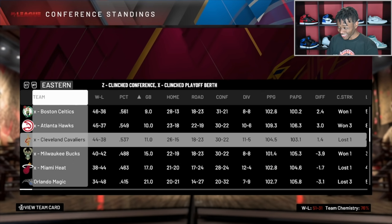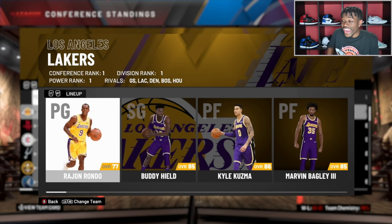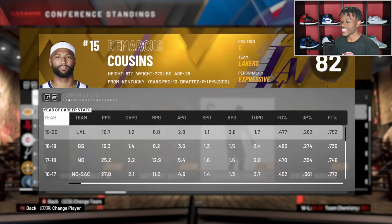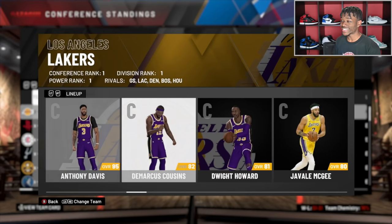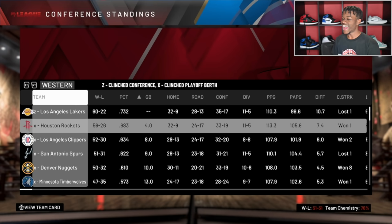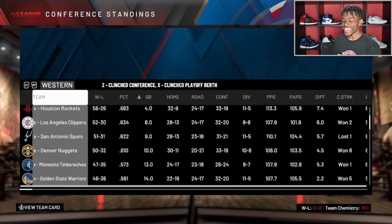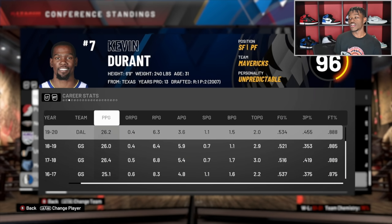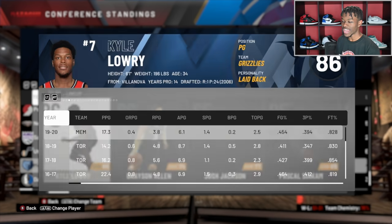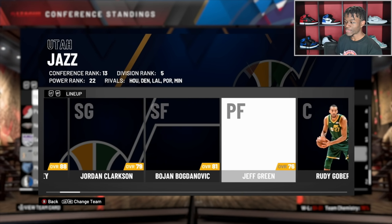Out West: the Lakers — Rondo, Buddy Hield, Alex Caruso, Marvin Bagley, Anthony Davis — the best record in the entire league. I definitely wouldn't expect that but they did it, four straight centers in their rotation. The Rockets are still pretty good with Damian Lillard, CJ, and Jimmy — that may be my favorite to win it all. The Clippers still there with Jrue Holiday. The worst team? Dallas Mavericks with Kevin Durant — KD put up his numbers but he can't do it all, he was gonna struggle with that team. Memphis needs a lot of help — Pascal only averaged 13. The Jazz didn't make it because we traded Donovan Mitchell for Jordan Clarkson.